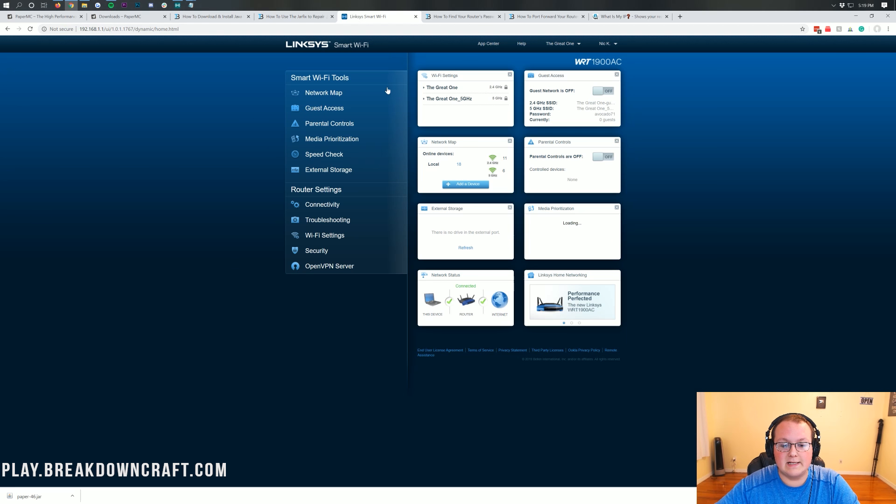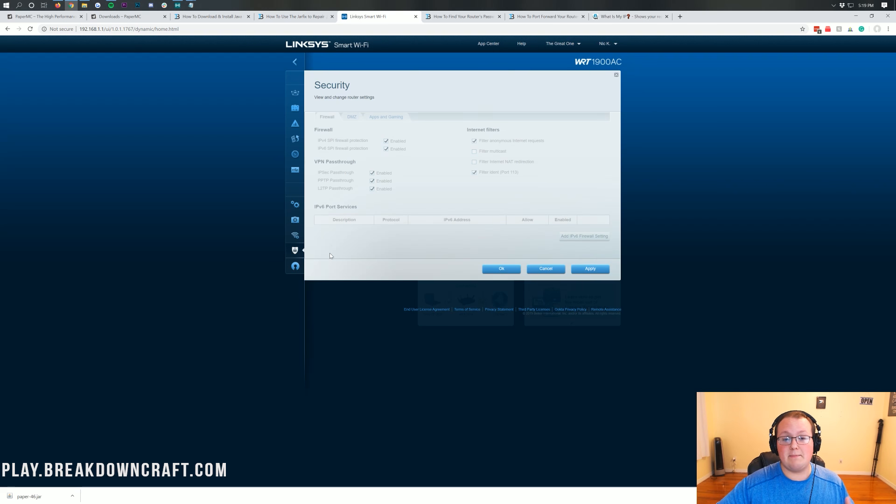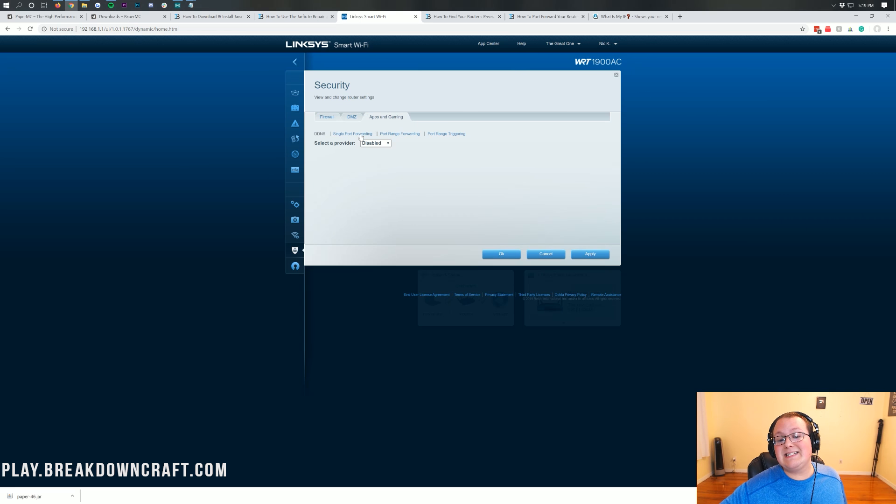Let's get this done. For my router it's under Security, then Apps & Gaming, then Single Port Forwarding — but for you it may be under Advanced, Apps & Gaming, Port Forwarding/Port Triggering, NAT Forwarding, or NAT Port Forwarding. Once you find it, you'll have boxes to fill in. For Application Name, just put 'Minecraft.' For anything to do with the word 'port' — port 1, port 2, external port, internal port — enter 25565. For Protocol, select 'Both' (TCP/UDP). If you can't select both, do it twice — once with TCP and once with UDP.